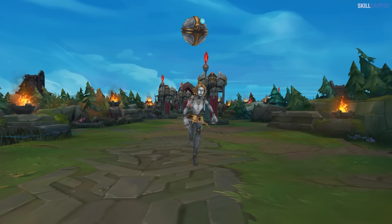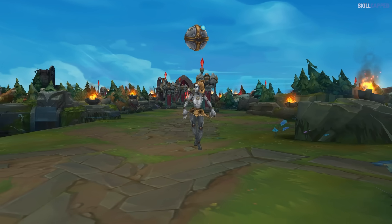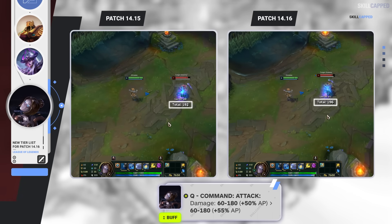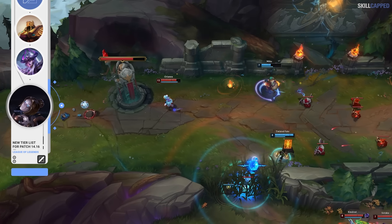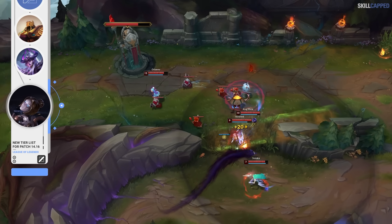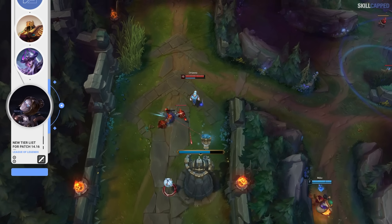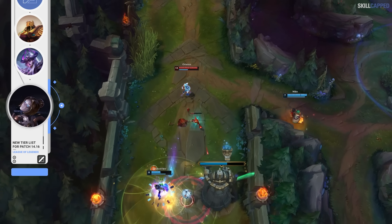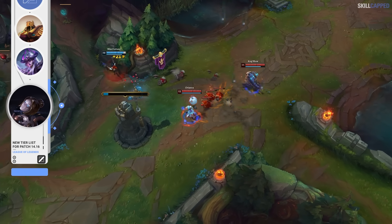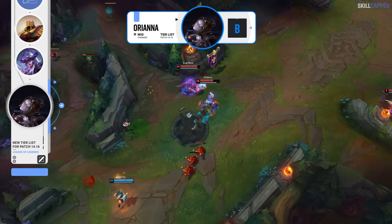After dominating the latter end of Season 13, Orianna has been on the weaker side for most of Season 14, so Riot's buffing her again in 14.16. The Q AP ratio is going to be going up from 50 to 55%. On paper this change really doesn't seem that impactful, but Ori's Q is on a very short cooldown, so if you're able to use the spell multiple times in a fight, an added 5% on each use is really going to add up. We're leaning towards this missing the mark just slightly, but if the change does land more impactful, we will push Ori up for the mid-patch tier list.